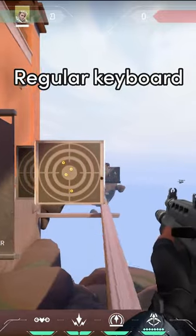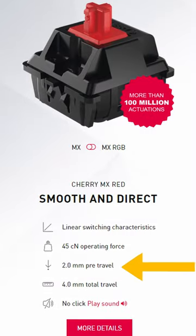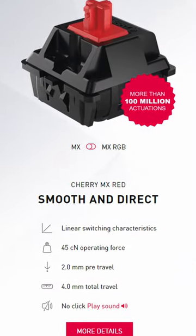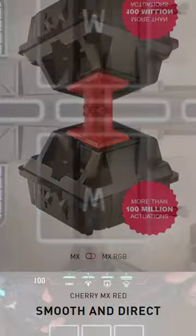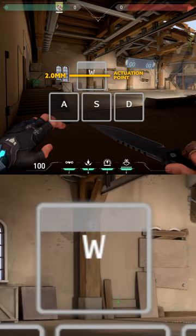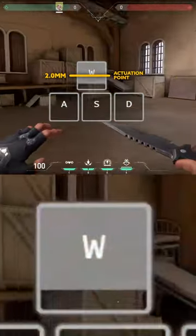You haven't fully unlocked your potential yet with Straving in Valorant, and let me tell you why. If you use a regular mechanical keyboard, you most likely have a switch that actuates at 2.0mm and bottoms out at 4.0mm. This means your switch will only activate after pressing it to 2.0mm and deactivates when it reaches 2.0mm once again.